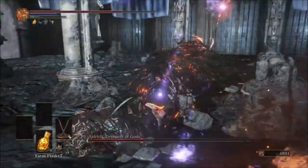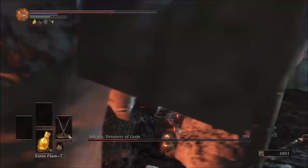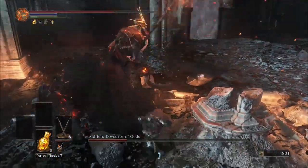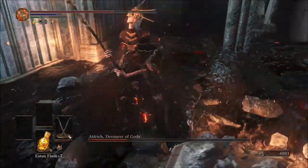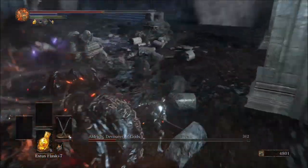For the orbs when he goes underground, you can normally run out of those, but you can roll as well if you need to. Just keep hitting him and try to bait out those melee attacks. Try to get behind him so you don't get hit by the AoE from slamming the staff into the ground.